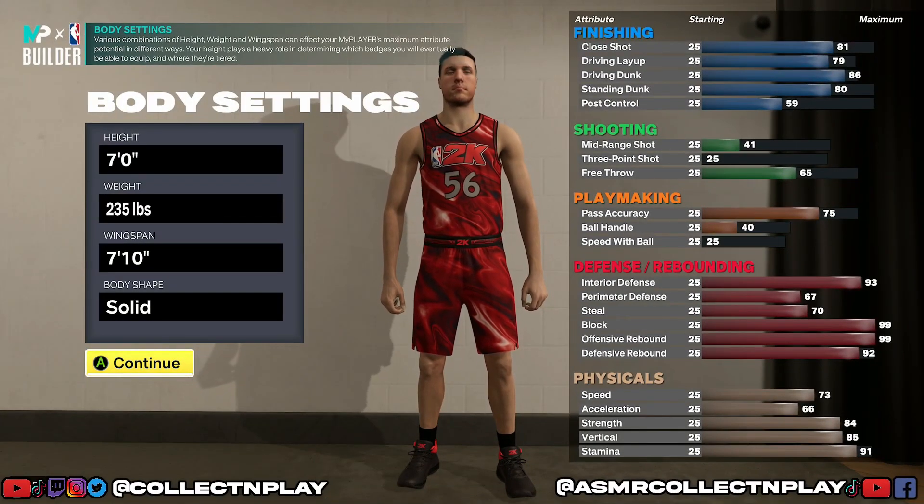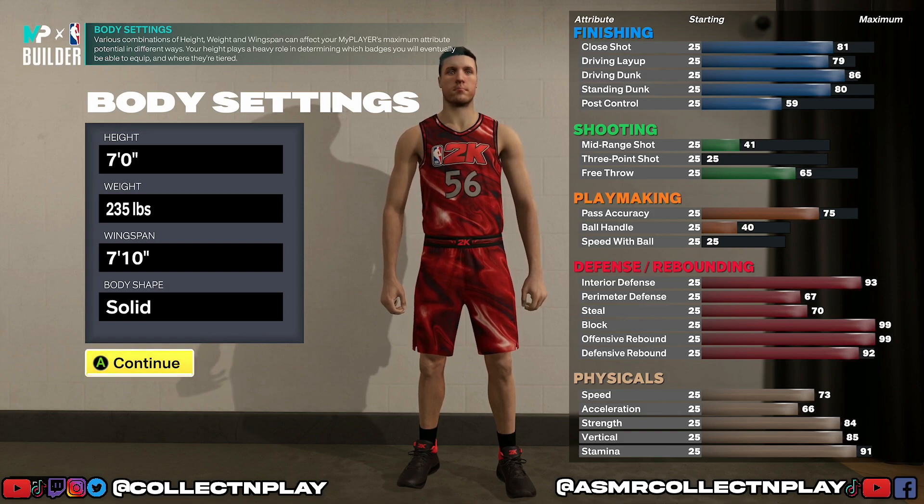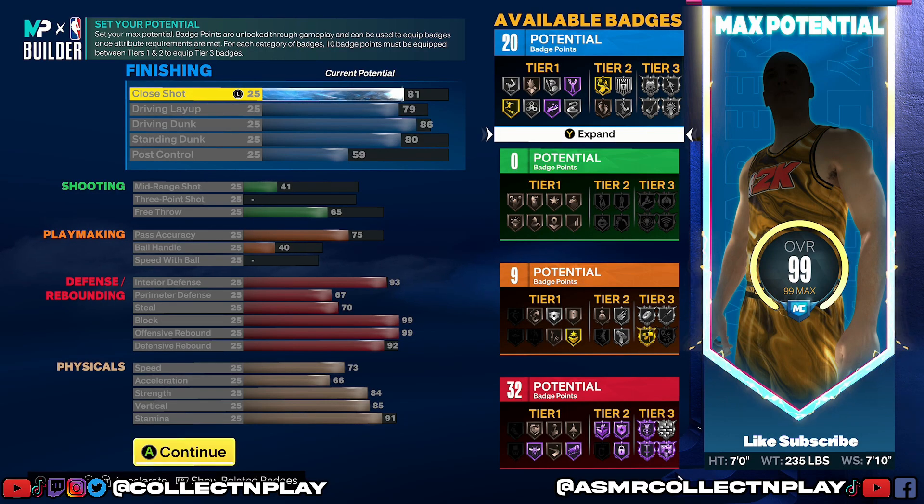What you're looking at here is a traditional big man center build in 2K23. When I made this build I had a couple of attribute caps that I wanted to meet. Any good big man is going to be able to play paint defense, grab rebounds, and finish in the paint when needed. So we maxed out his offensive rebounding as well as his block to a 99, gave him a high interior defense, a high driving dunk, a good standing dunk, and basically everything on this build is at a certain level for a reason. I optimized this build so you get the most bang for your buck.